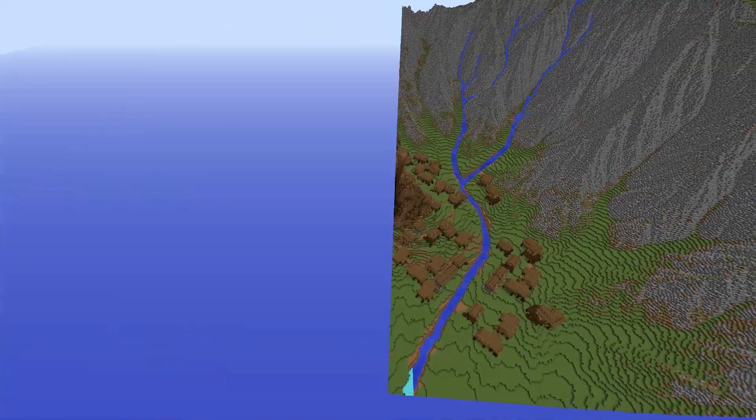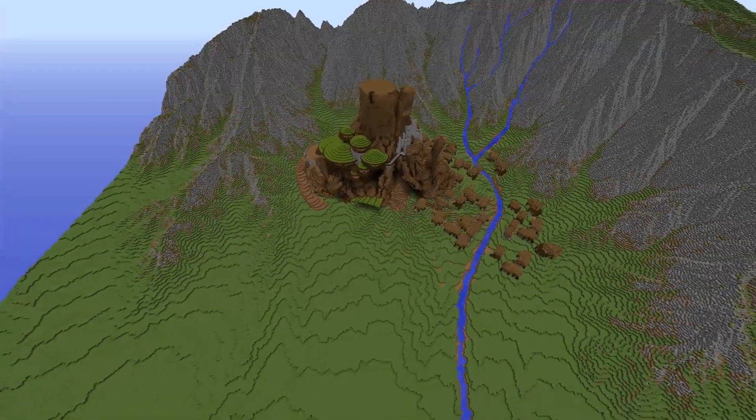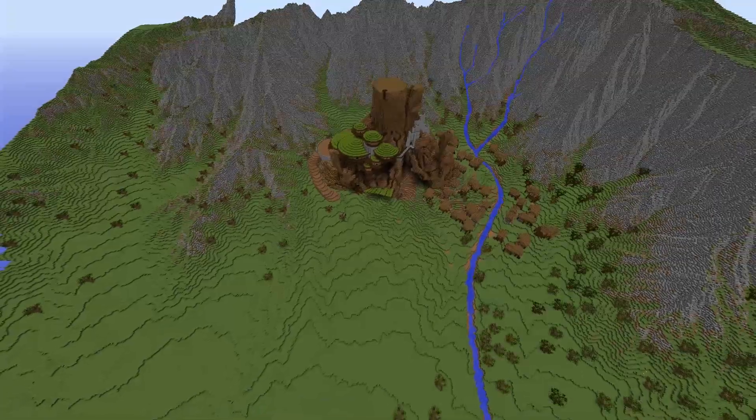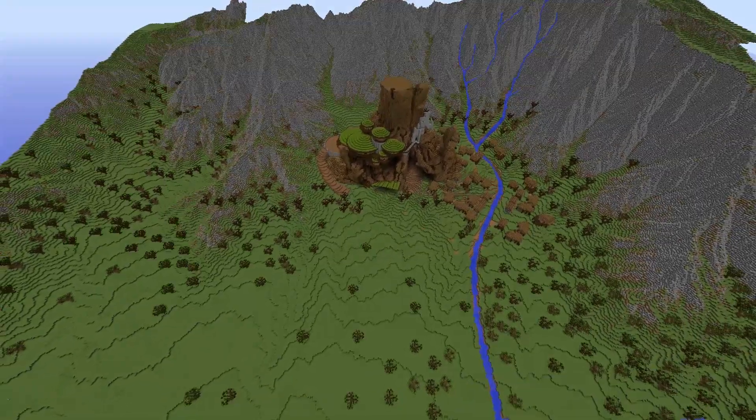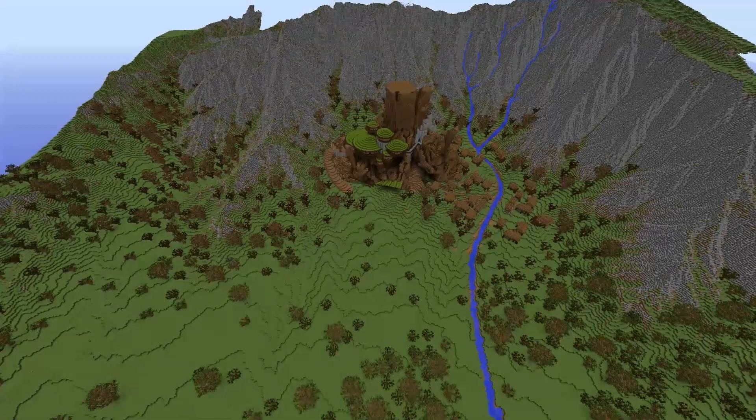Now we get to take all the stuff we built previously and copy pasta it all the way around the build, which is pretty awesome. We were able to build the entire city as well as all the trees extremely quickly.